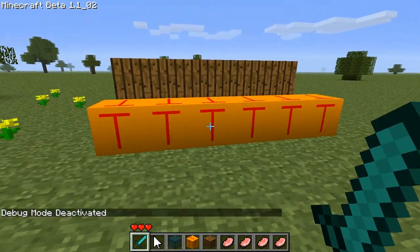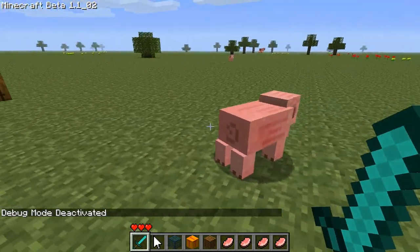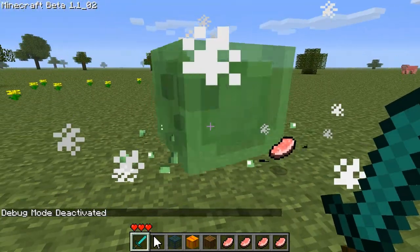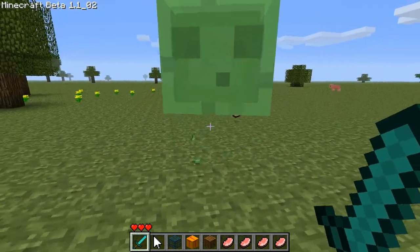Let's test that out. Walk into the trigger — the trigger door is active, pig is up. Kill pig — door opens and we have a slime there.